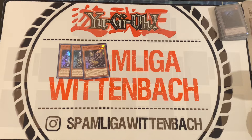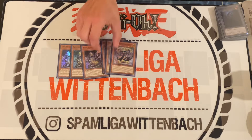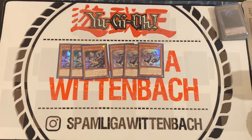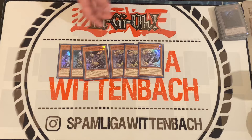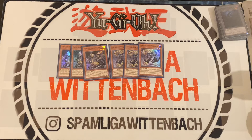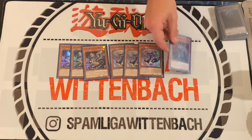Then we play the Light Ojodiac, also Level 4. He's the same — you can discard him and send a Dark Reptile monster to the graveyard. His other effect is when you only control an Ojodiac monster or no monster, you can special summon him from the graveyard.